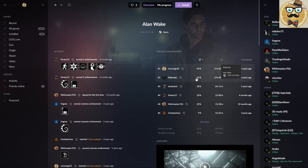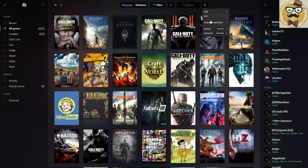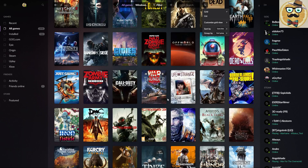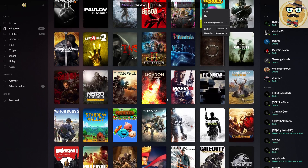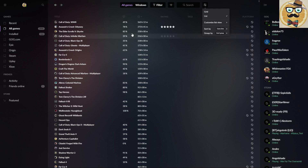On the leaderboard, I'm second with 43% of achievements and 11 hours played, while a friend has 42% with 13 hours — so I'm much better! We can uncheck the platform filter to see all games, and switch to a grid view. You see all your games with their cover art — very nicely made, like on Steam. That's definitely a positive point of the GOG launcher.